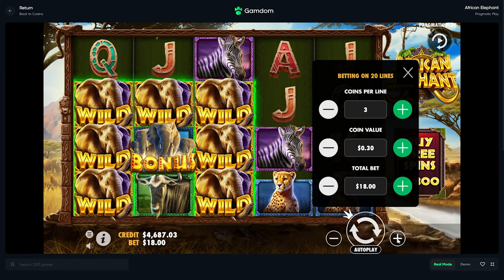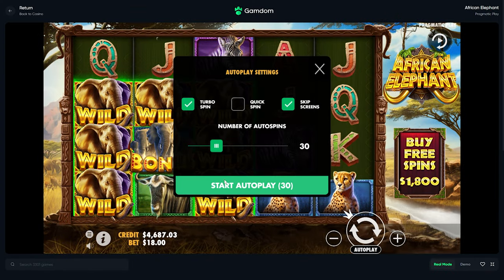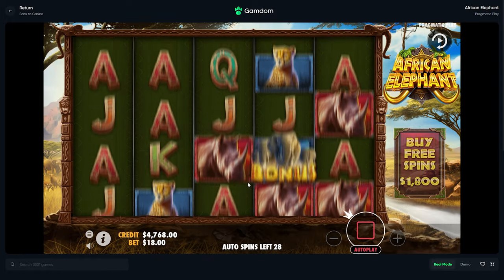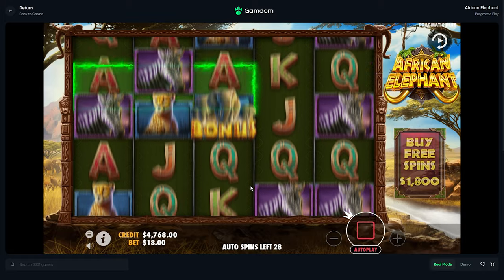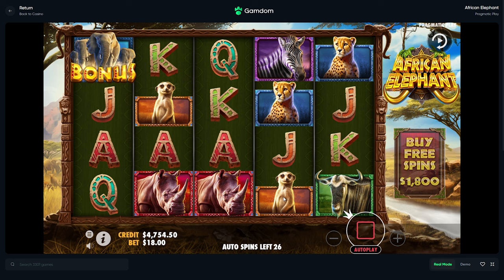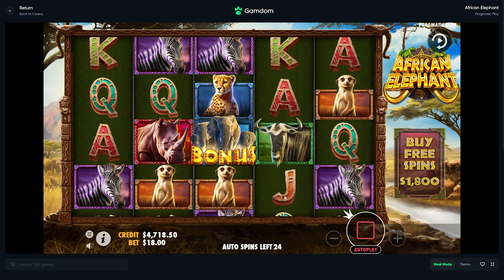Let's do some spins right now — not a lot, we'll do 30. If we don't get in, we'll go over to buys again. Oh, never mind — I was going to say it shows that every spin, which is kind of annoying.